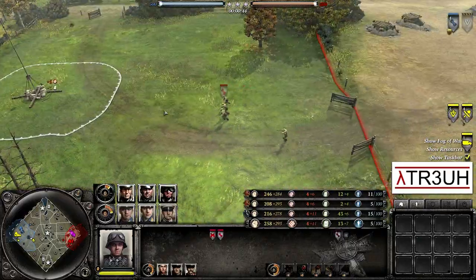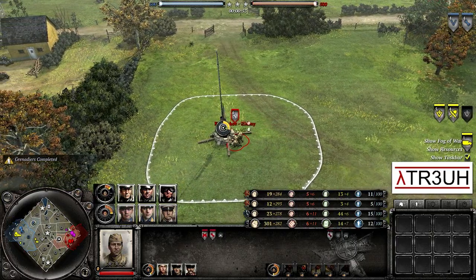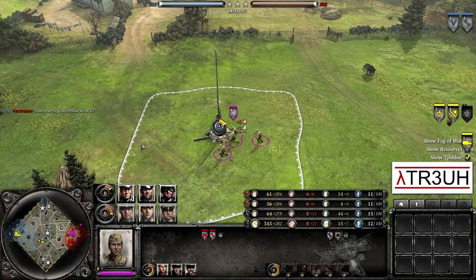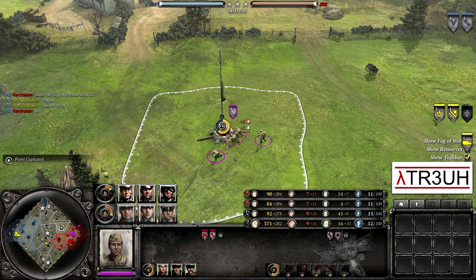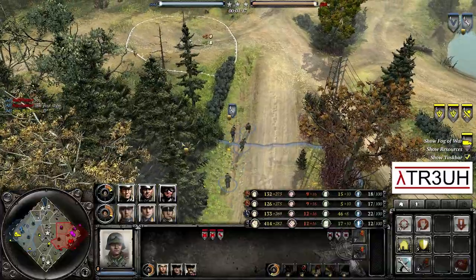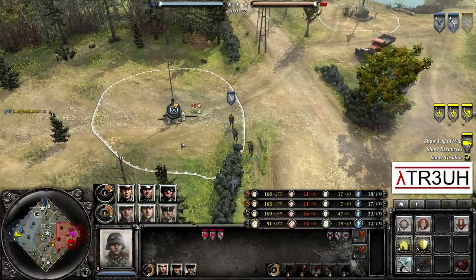Their opponents in the red, leading the charge as the Soviet Red Army, it's going to be Kershakov. And his ally in the pink or purple, depending on your preference, is Coconut Doug as the purple Soviet. Kershakov is asking if side range increase works times 3 — what he's referring to is that Mr. Ossa, in the loading screen, showed he had the bulletin for the side range increase on his Tiger Ace. He had it 3 times, so that's what they're wondering about.